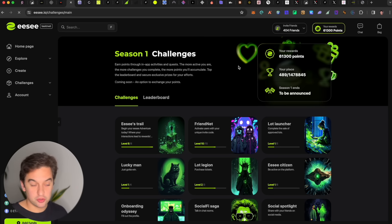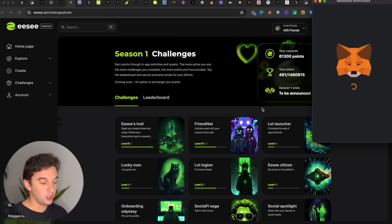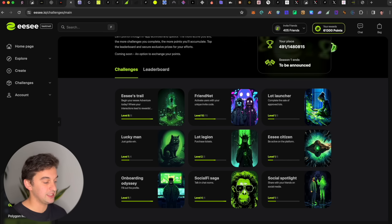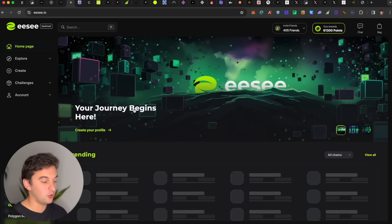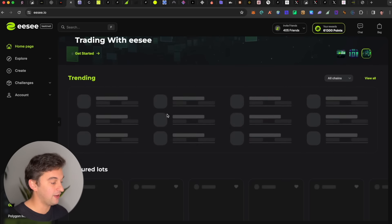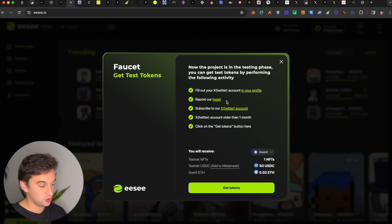Next up is Ease. This is a testnet project and it's a raffle situation that works on the Goerli testnet. Switch to the network and you have the affiliate link down below to join. You have to do a few missions such as interacting with the pages. I have a dedicated video on this project on my channel. It is a marketplace raffle style for NFTs, and over here you can complete quests which are all on the faucet chat.